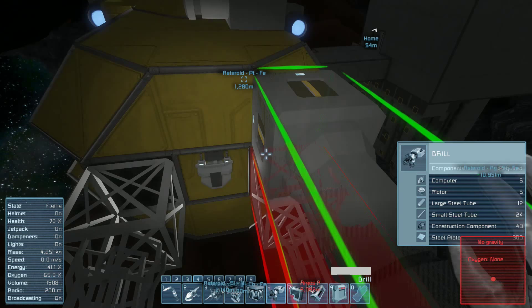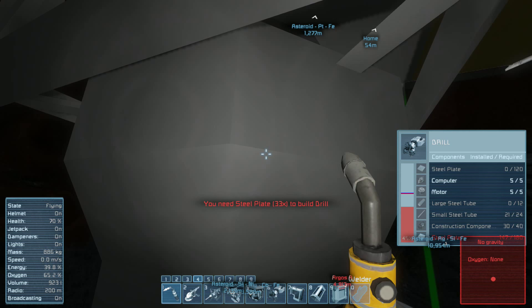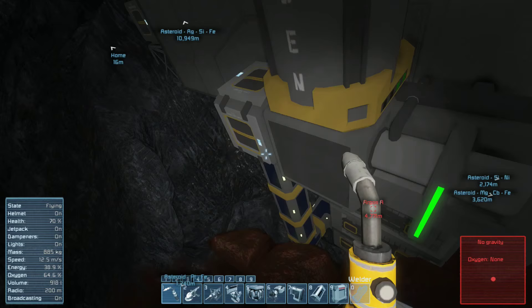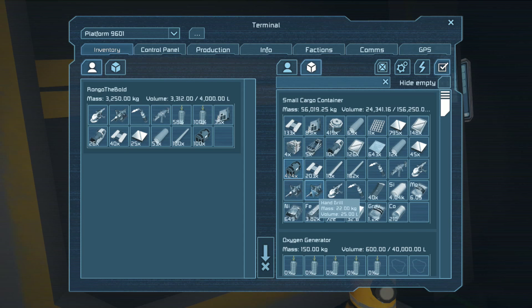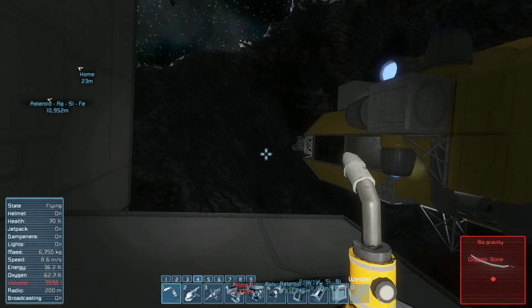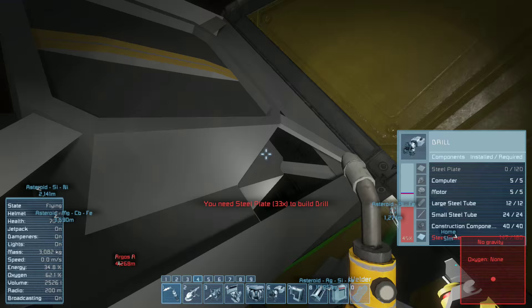I might go ahead and plumb them in so at least these things will hold enough. I need 24 steel tubes and 48 small steel tubes. I need construction components — motors and steel plates. That should be close to enough. This is not a purpose-built mining ship. This is an 'okay, I need a mining ship, go' kind of thing.